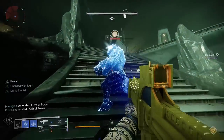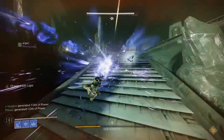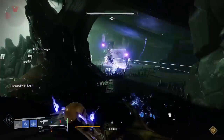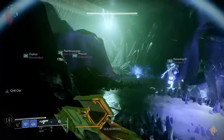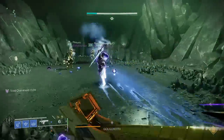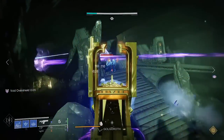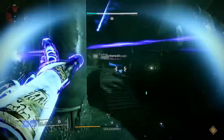Armor wise, I would highly recommend rushing down 100 resilience as fast as possible for the 40% DR, and then next I would focus discipline and intellect. Remember, discipline acts as your second charge Cold Snap recharge rate, and intellect acts as your ammo regen rate. Discipline may seem redundant now, but it becomes extremely important in stage 6. I run 100 resilience, 100 discipline, and 70 intellect.